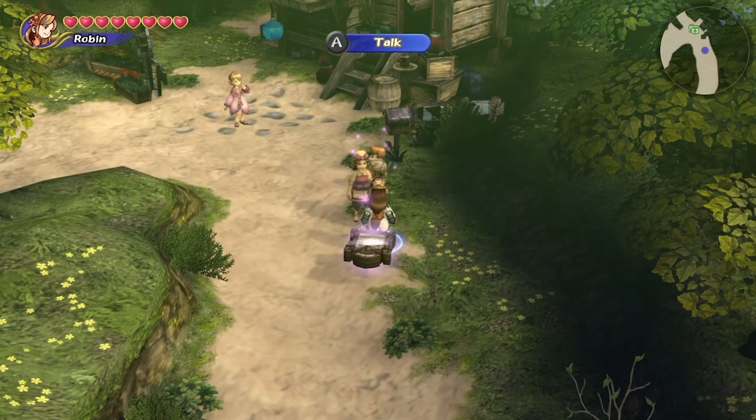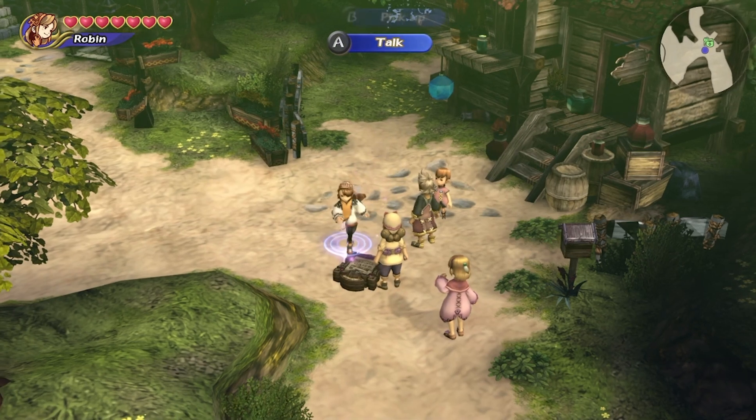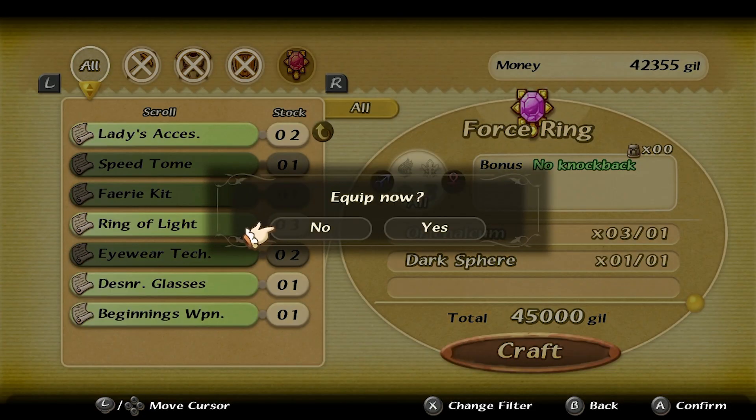Now that you have both the greatest weapon and ring of invincibility scrolls, as well as the ultimite and dark sphere, all you need to do is take them and a couple of aurichalcum to the Blacksmith and Tailor respectively to craft your new weapon and accessory.